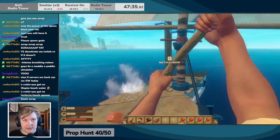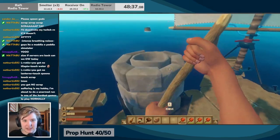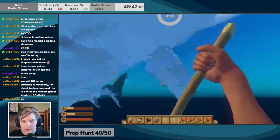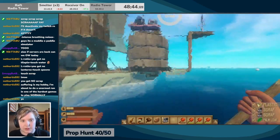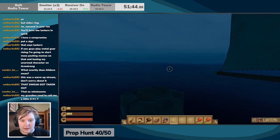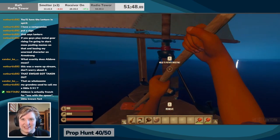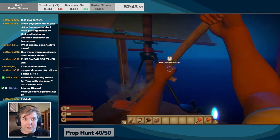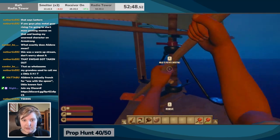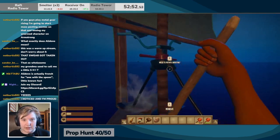If we come across barrels on the way and they happen to contain scrap, I am happy to make lanterns. Oh, there's two scrap — if I get one more I can make you a lantern, as promised. There you go, for you guys. I made a lantern for you. I don't know if you noticed, but there is a lantern, and it is for you and the rest of Lantern Gang. I wanted to rotate it. I noticed and I'm proud. Good, because I worked really hard to get a lantern for you.